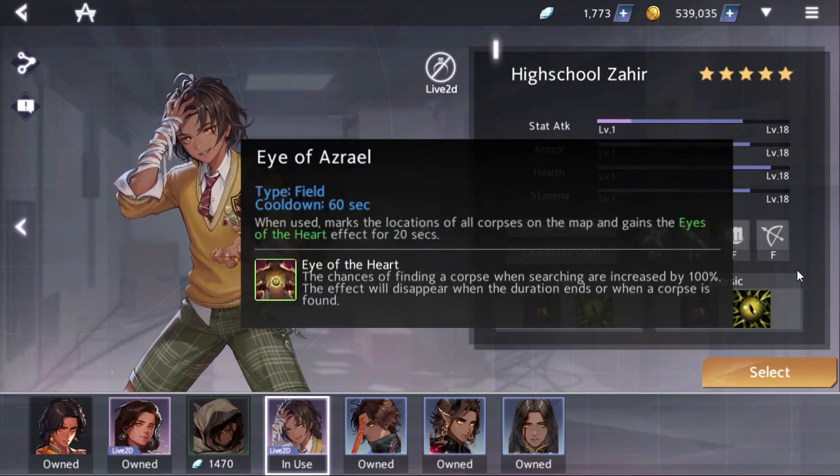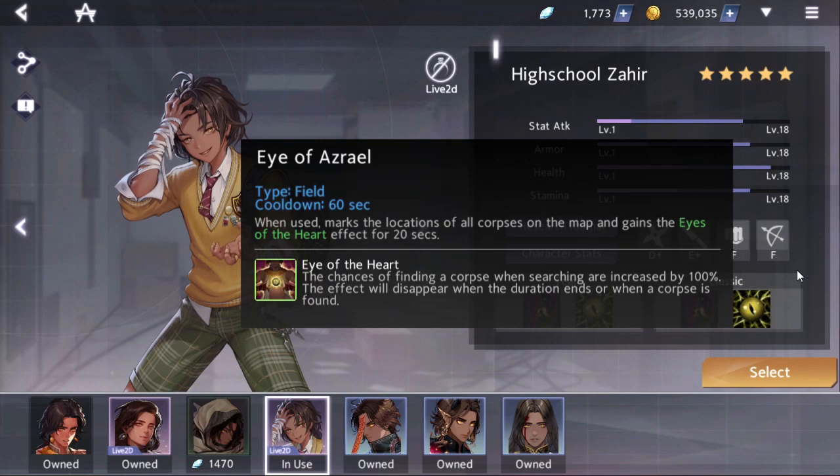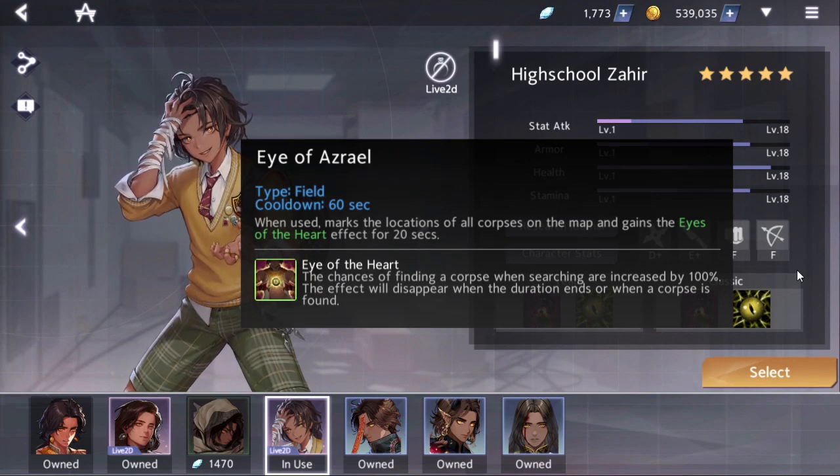Another neat thing is that because of how Eye of Azrael works and how corpse chance works, there's a 30% base chance of discovering a corpse you haven't discovered before. So if you know where the corpse is, you don't want to press this button immediately — just go straight there, contest the guy off the corpse, find the corpse to use up that 30% chance, take whatever you want. If there's something else on the corpse you want, you can activate this ability to basically double-dip on that corpse.